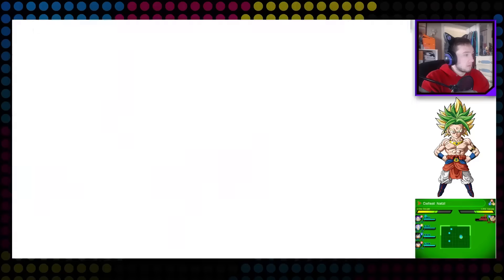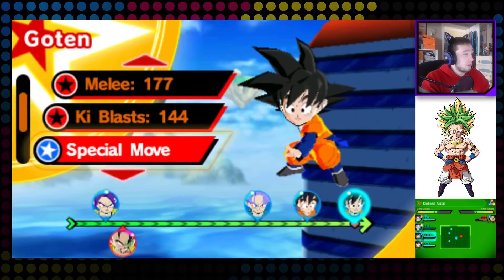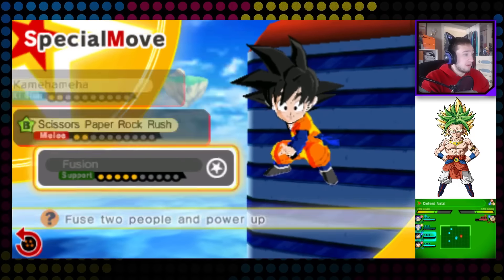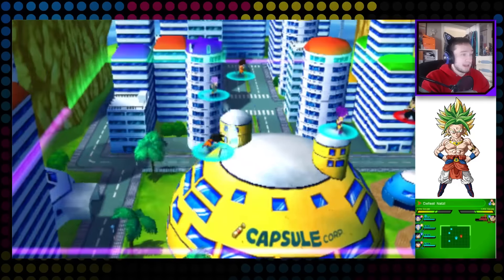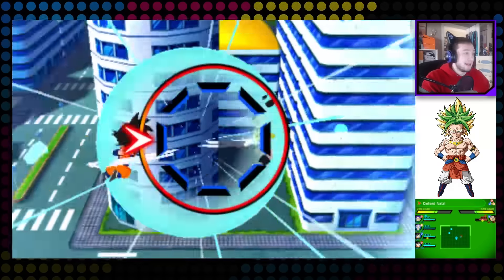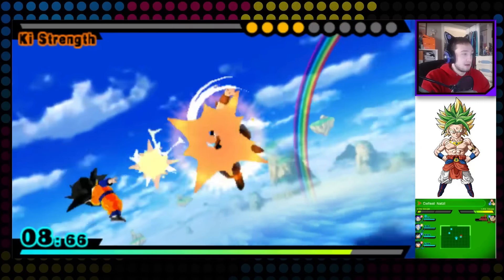Oh he just knocked me back — so cool. We don't have special blue, so we're going to have to Zenkai attack him and get those ki orbs we need in order to fuse against Natz.